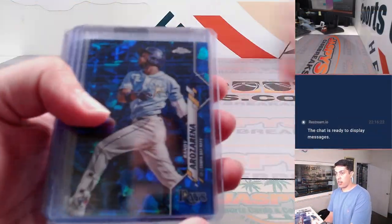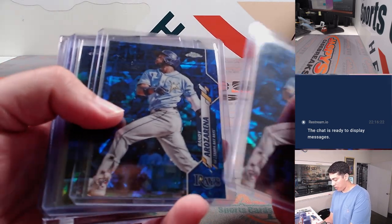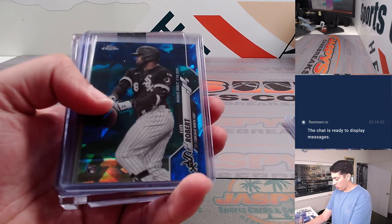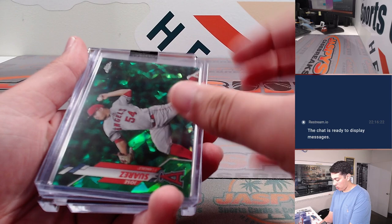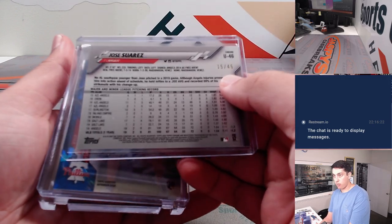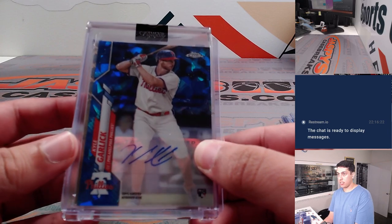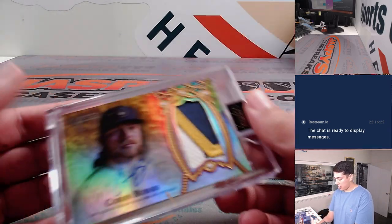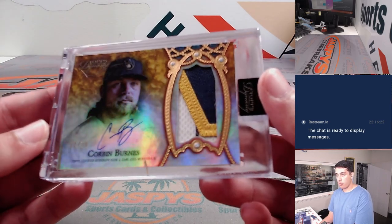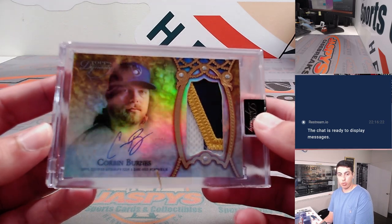It was just two boxes, so very quick. Randy Arozarena — two of them actually. Luis Robert debut, Jordan debut, had a Jose Suarez to 45, and the auto was Kyle Garlick — Sapphire auto there. And the Dynasty hit was a Corbin Burnes Relic and Autograph, nice patch there, two of ten for the Brew Crew.